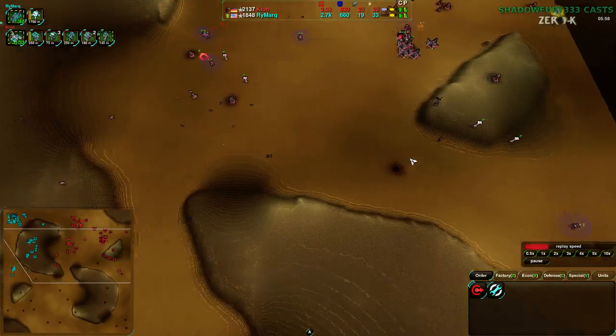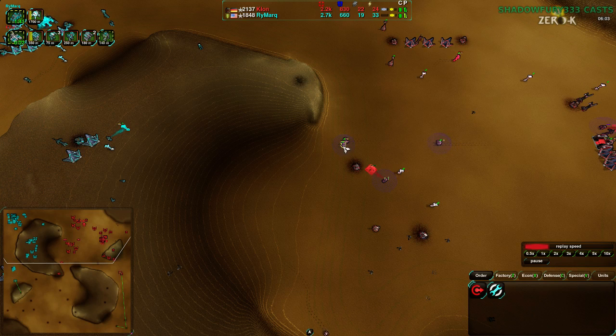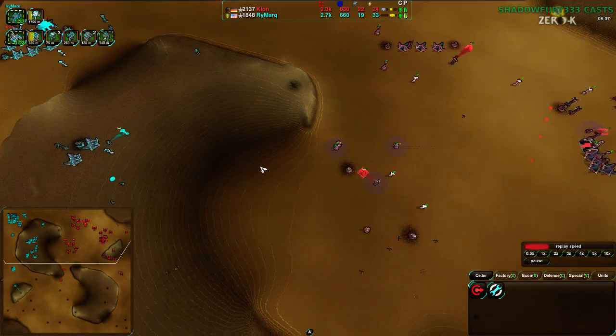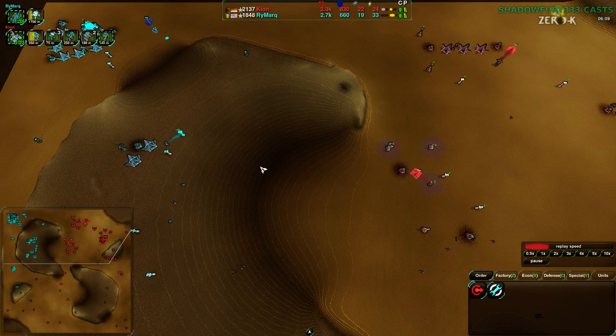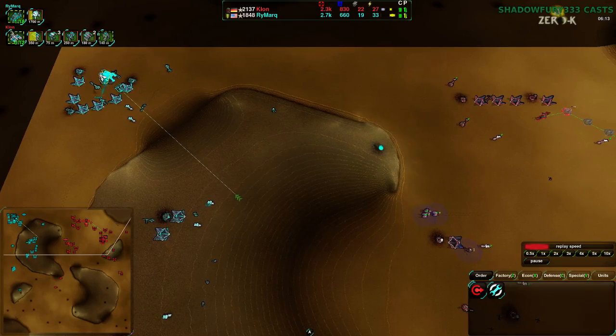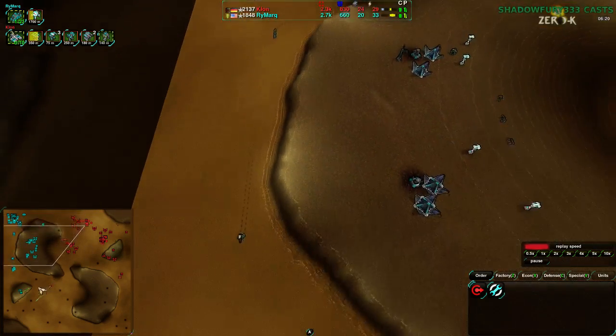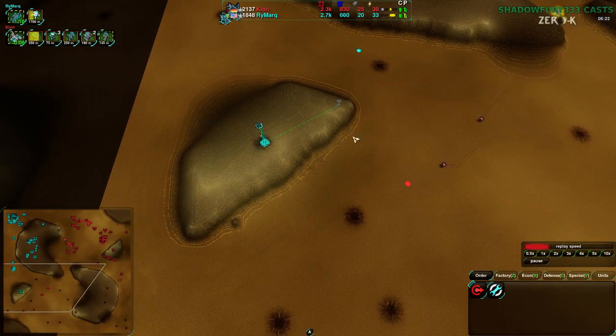Their raiders are getting destroyed by the Pyros. Their next option is to go for Assault Riot. The other option of course would be Rogues — Rogues would be more of an option if Moderators came out-ish. Or if Sumos were coming out, that would also be a good point for Rogues to come in. Rammark is going heavily for Sumos and also expanding to the Southwest.